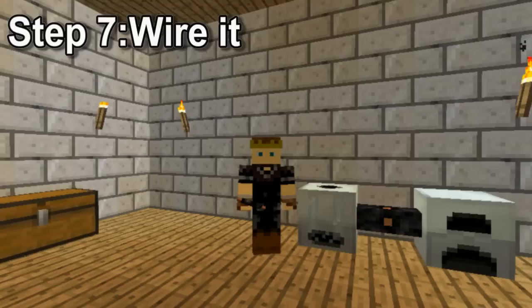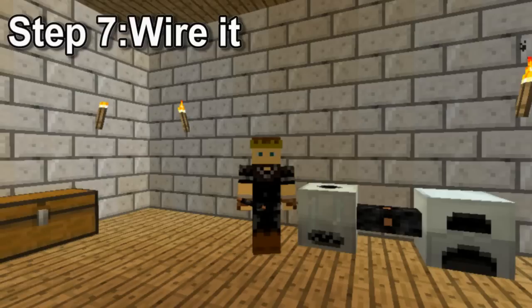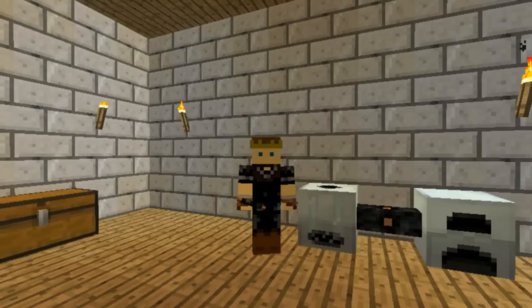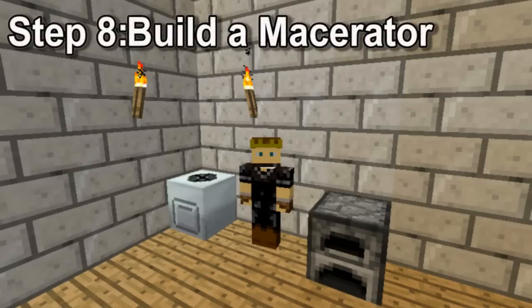You can power it by connecting it to the generator with wire, which you just right-click to place. Typically, you would wire underneath the floor to save on room and to make it look nicer, but I did it above ground so you could see what it looks like. Step eight, build a macerator. The macerator is a machine that turns ore into two dust, which each turn into one ingot when smelted, therefore doubling your yield.